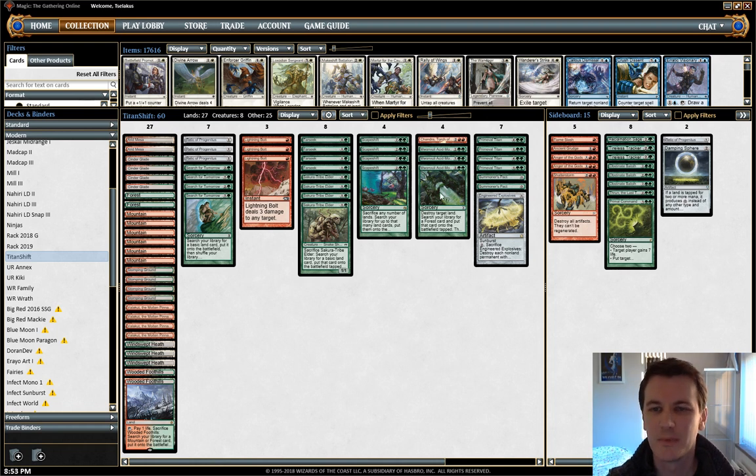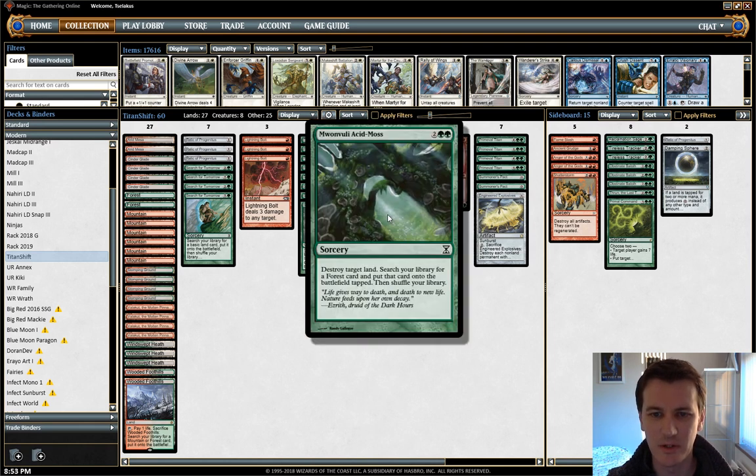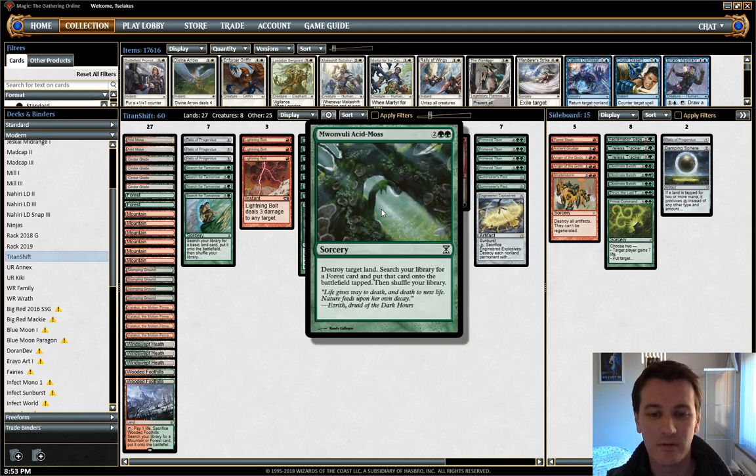The key innovation in this deck that the fellow played at the championship is Acid Moss, which goes and fetches a Forest card — including Stomping Ground or Cinder Glade — out of our deck while destroying the opponent's land. Fantastic against Tron, and it actually has quite a lot of applications elsewhere as well.